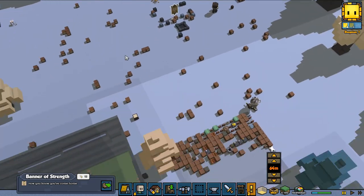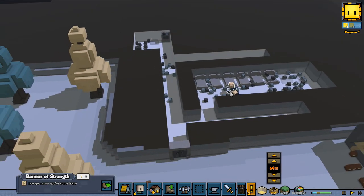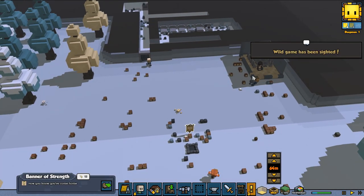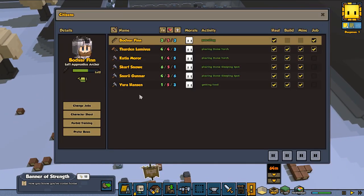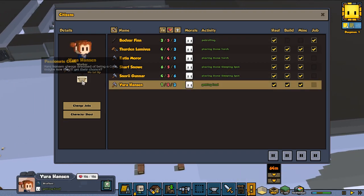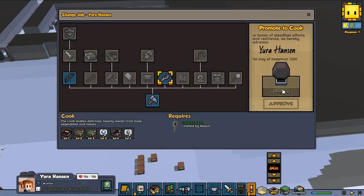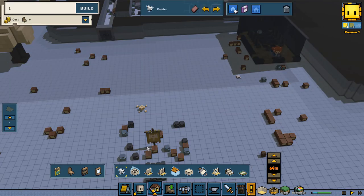Now let's clean up a little bit of the mess because we've got a lot of wood laying down here. They're going to work and we have wildlife sighted. I'm going to make a cook — that's the first thing we're going to do. Do we have a passion for cook? Yes we do. So you're going to change jobs, you are going to be the cook.